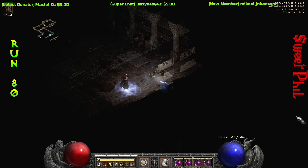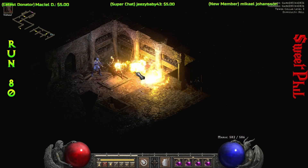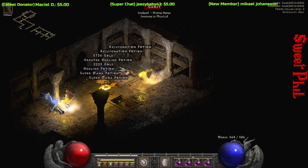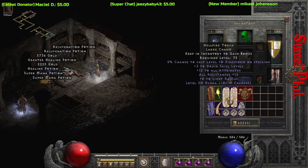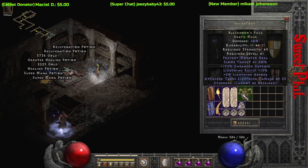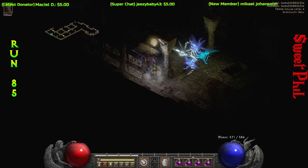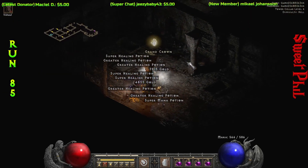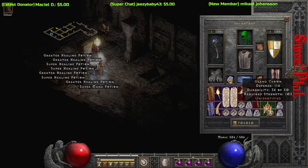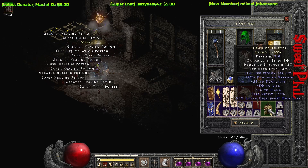A very interesting find at run number 80. It's kind of for niche builds — if you need Lightning Absorb for your Act 2 Mercenary. This is a Blackhorn's Face, and even more importantly it's ethereal, so it has a lot of defense. You could actually up it to get even more. 20 to Lightning Absorb. Five runs later, killing another ghost pack, off comes a unique Grand Crown — the Crown of Thieves with 85 extra gold find from monsters, good for gold find characters.